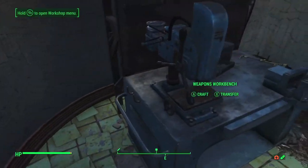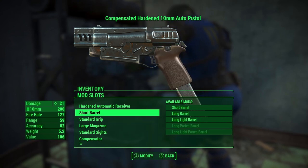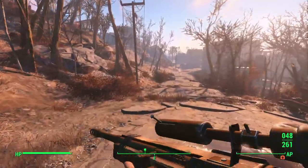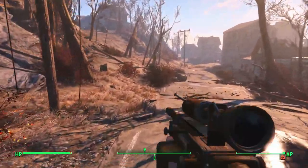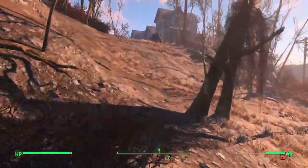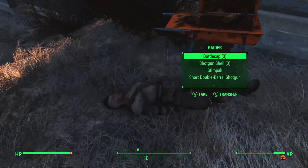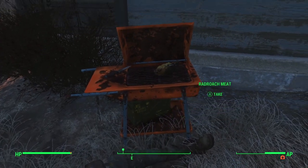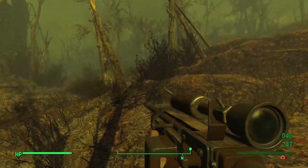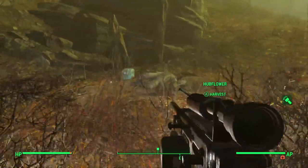Before I forget — we can get a large magazine for our 10mm, and a sharpshooter grip. We don't have a crazy amount of ammo but we're doing Corvega, and the enemies there drop a lot of pipe weaponry and pipe ammo, so we should come out with a net gain of .38 rounds if I don't go gung-ho and waste all my ammo. There's a friendly radroach somewhere around here — here he is, a friendly radroach, he won't hurt you.